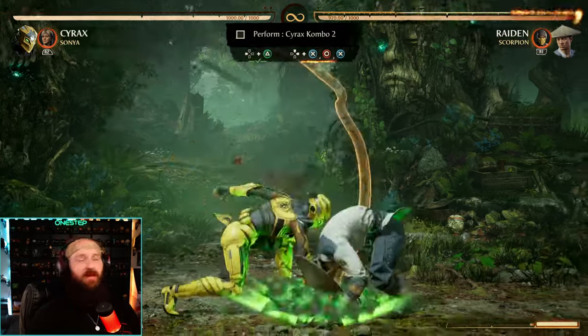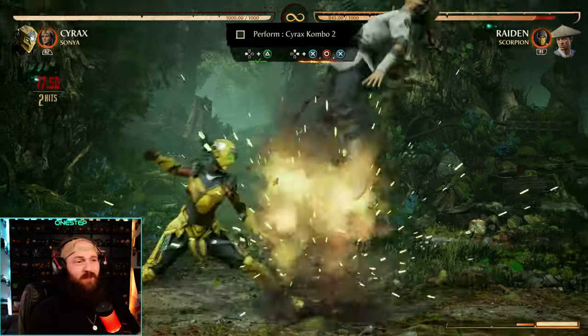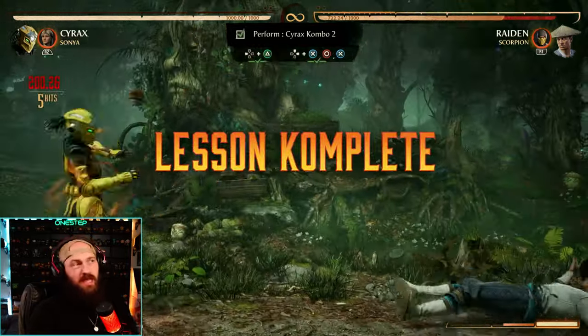We're starting with back-two, which is a great pop-up. You're gonna be holding upwards diagonally so you can jump as soon as possible, and then just do three-four-three in the air. Pop-up, jump, three-four-three — there you go, another easy one. Let's move on.